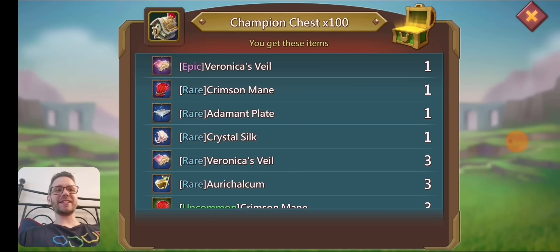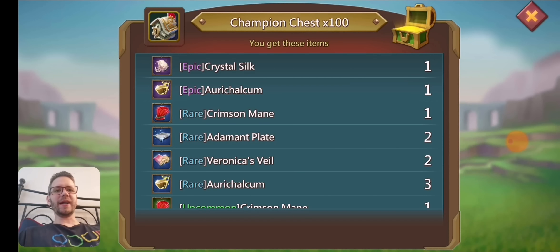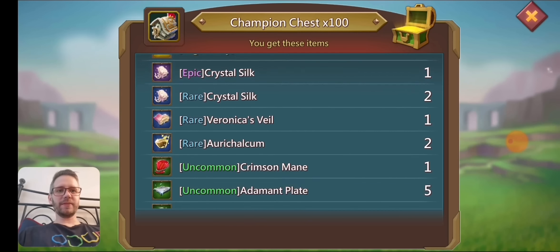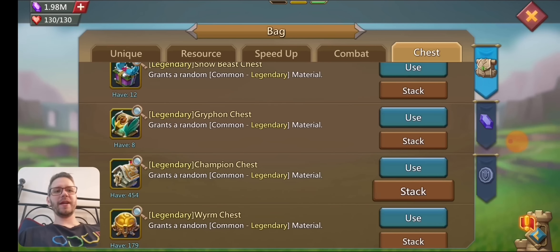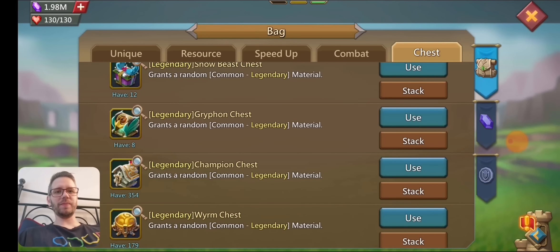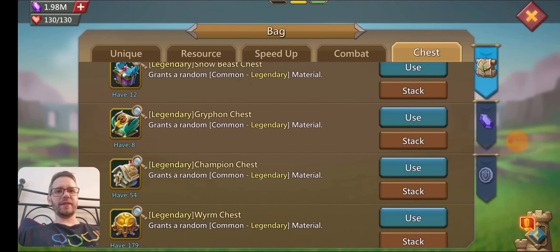800 chests left. Got a rare crimson mane, three uncommon crimson manes, and four common — again eight, above the drop rate, but no legendary ones. Another rare one, one uncommon, one common — right on the 3% drop rate. We got one uncommon and another uncommon. With 500 left, got a rare crimson mane, an uncommon, and a common with some champion jewels. Four uncommons and one common, another champion jewel. 300 left — hopefully we get something. No legendaries, so I'm just going to skip through. Last 150 — nope. Last 54 — nope.